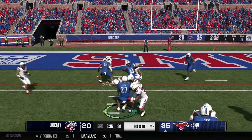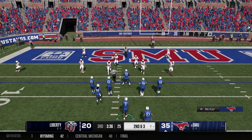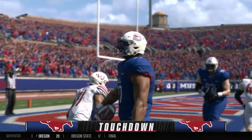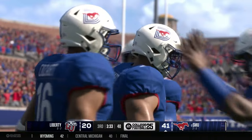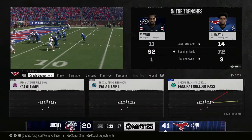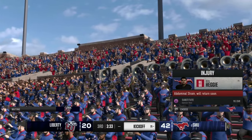First and 10 — handoff to Martin, who skates outside for a seven yard gain. A Mustang goes down on the play — hopefully he's okay. Second and three at the seven yard line — Jennings hands off to Martin. Martin has nothing but room and takes four defenders with him into the end zone for the Mustang touchdown! Senior LJ Martin goes up to 72 yards on the day. Extra point is good — the Mustangs go up by 22.